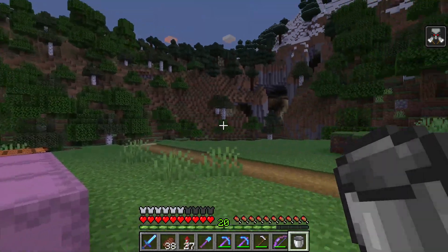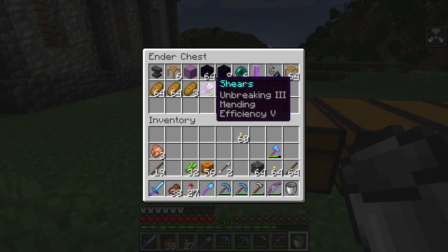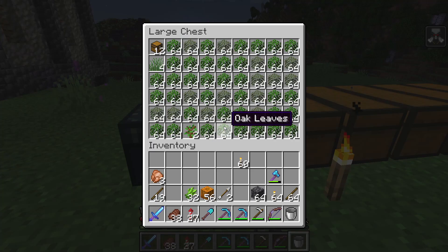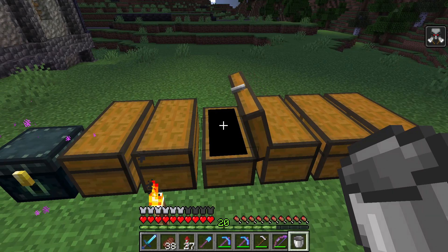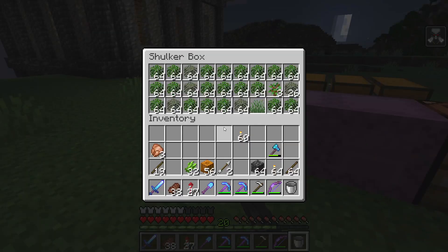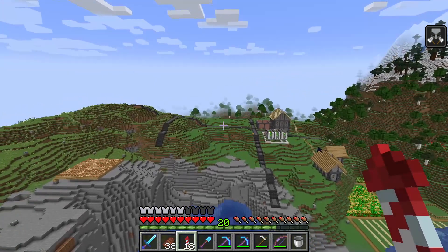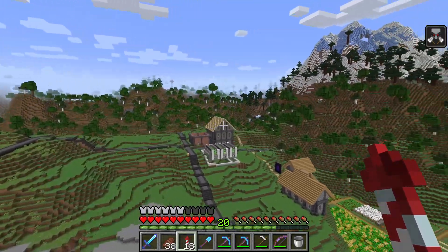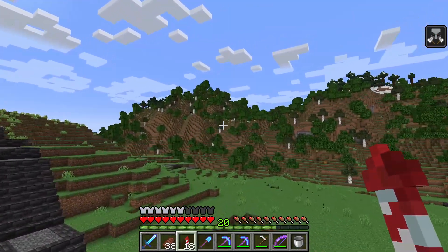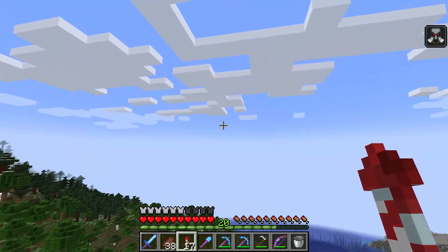That took quite a while to clear all of that forest. Unfortunately shears don't have that much durability, so I had to keep stopping and going over to the village to do some villager trading or down to the XP grinder. But I got tons of leaves - I have so many that I probably won't have to worry about them ever again in this world. I have a good amount of wood too. After clearing all of that, I have a much better idea of the landscape. The terrain kind of goes up so I can build stuff at different levels, giving it a nice sense of depth.